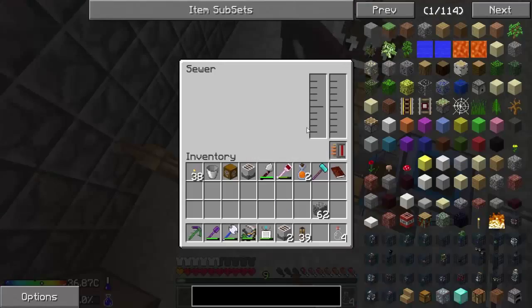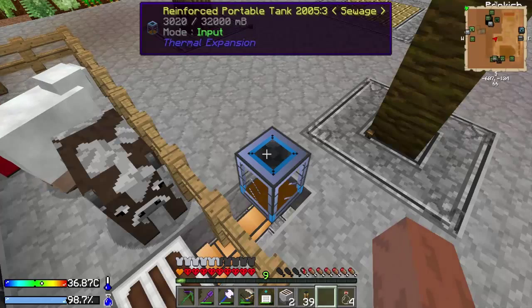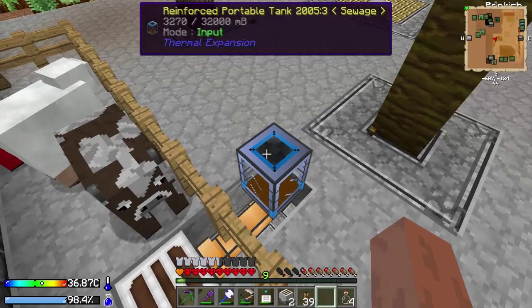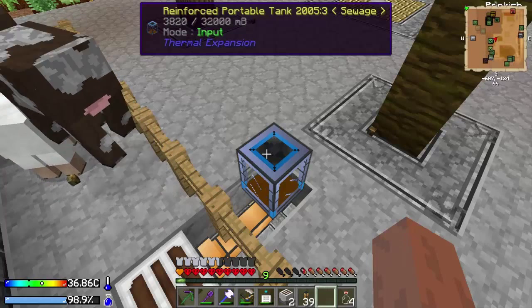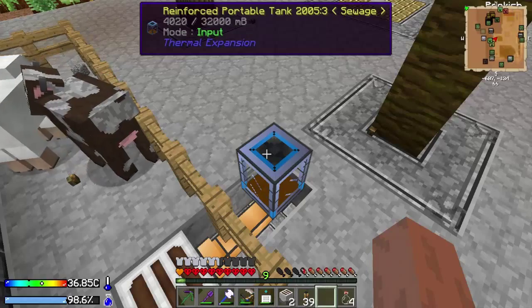We'll give him a ton more space — yep, there we go, we'll get his output. If you're wondering what the use for sewage is: from what I learned, you can actually turn it into fertilizer using a machine — I think it's called a composter — it converts sewage into fertilizer.